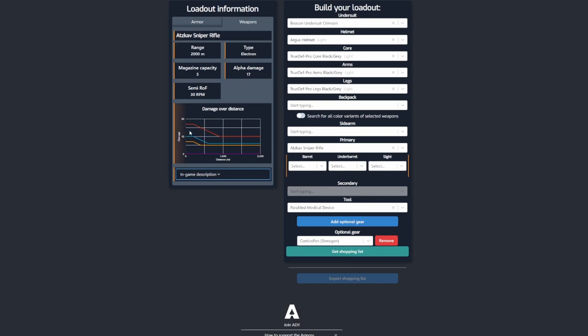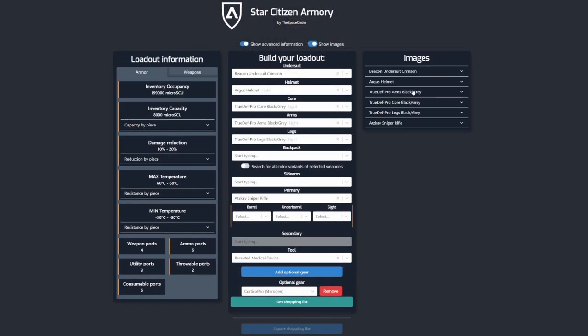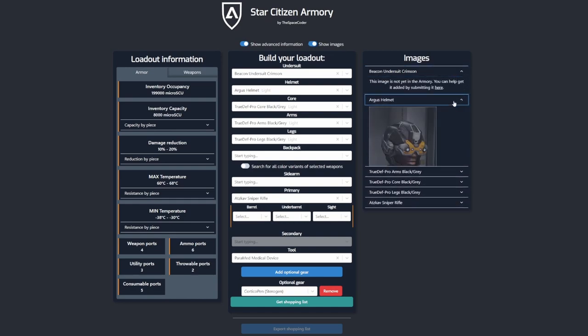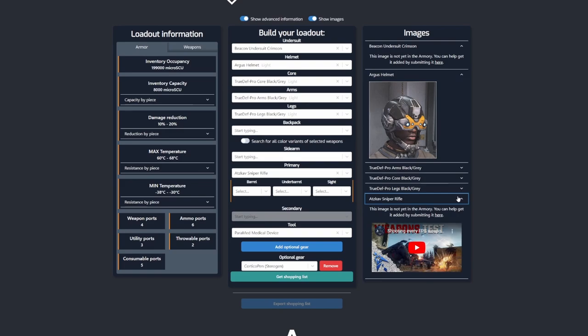The graph also shows all the damage types that a weapon will do — for example, this sniper rifle has three damage types: energy, stun, and distortion. The armory will also let you preview images of some of the gear. It doesn't have images for everything but images can be submitted. The weapon showcase is currently done through a video, however in the future images will probably also be added.